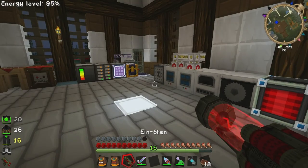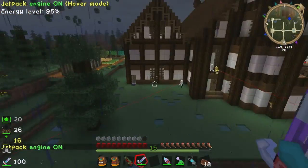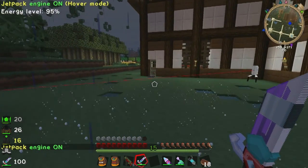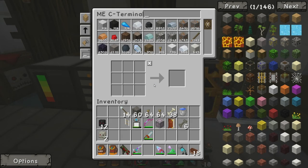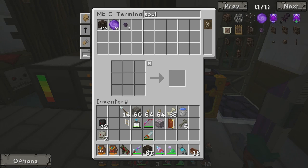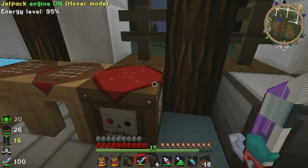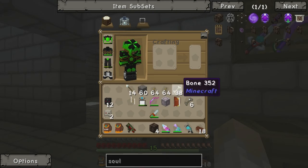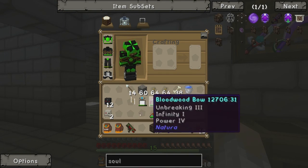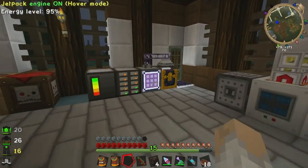So we have our iron sten — check this thing out guys! We might actually spawn in a wither somewhere to test it. We'll need some soul sand — one, two, three, four, I think that's all we need. I'll keep the nano saber in case I get into trouble, and I've got the gravity gun as well. But we'll see how this thing goes — how cool does it look though? As soon as I saw this thing I was like, I gotta get this for sure.